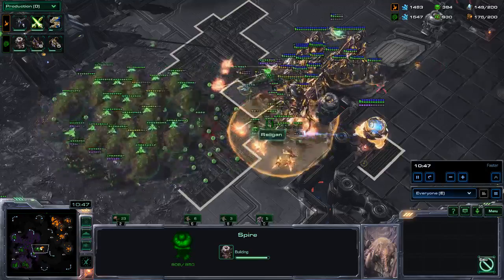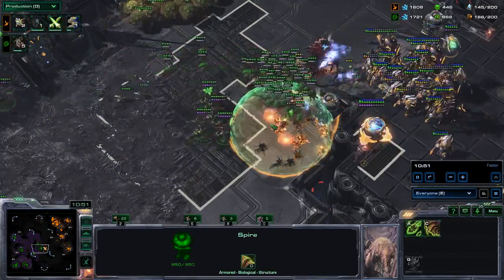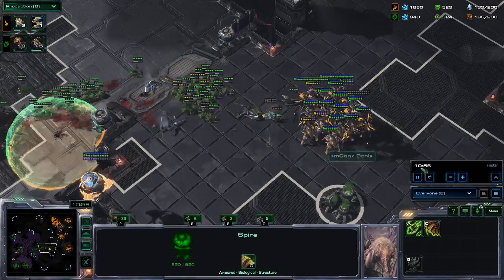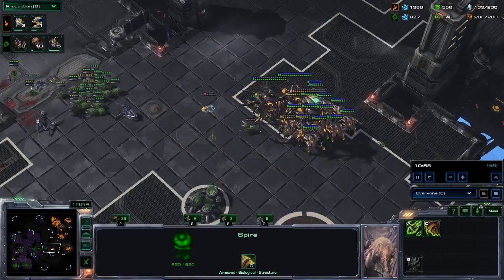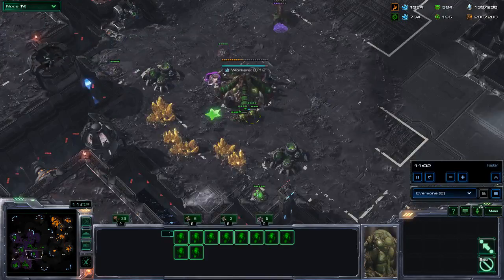Just dropping off all the locusts. I was thinking this is not really going in my favor, but these locusts — it is so insane. He cannot push against it because he lost so many colossi. At this point I was thinking: okay, we are up to 23 swarmhosts. Let's add 10 more, because you can never have enough swarmhosts.